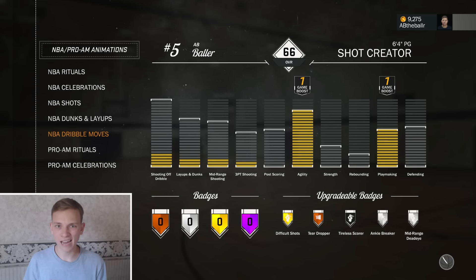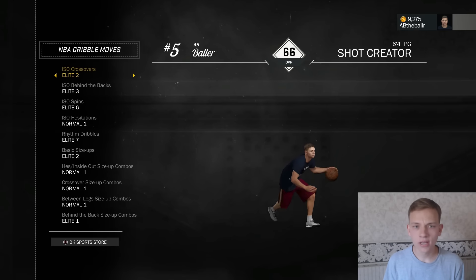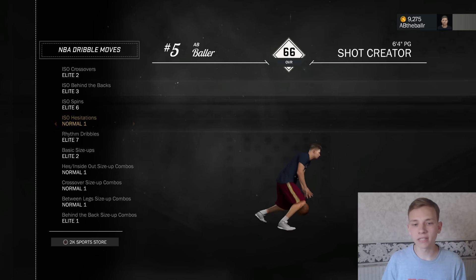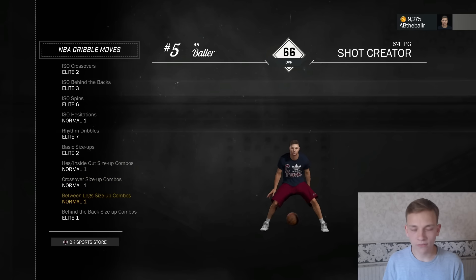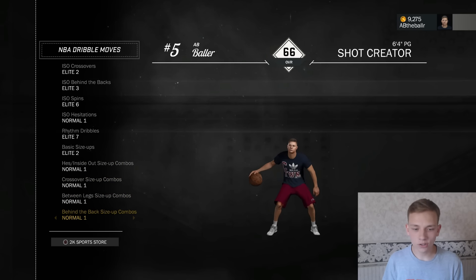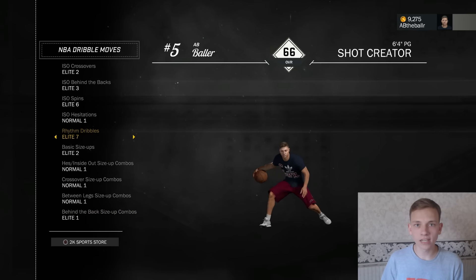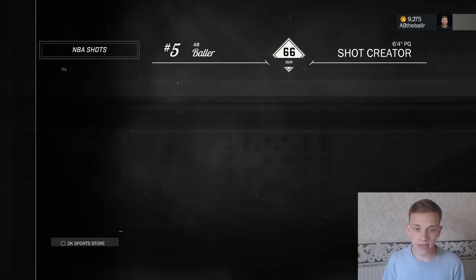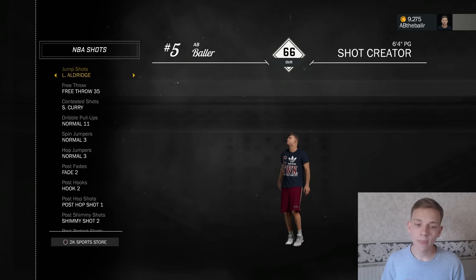Let me show you my NBA animations real quick — we'll go into my dribble moves. I'm not going to try to hide my dribble moves from anybody. These are just the isos and crossovers I've got right now. Hesitation 1 is like HESI 3 or HESI 4 — whichever one where you step back really far from 2k15 and 2k16. I also went with elite one and this rhythm dribble right here is where you flick it up and you can do that quick little speed boost. For my NBA shots I've got LaMarcus Aldridge, but once I unlock the custom jump shots in my career I'm going to go with that.